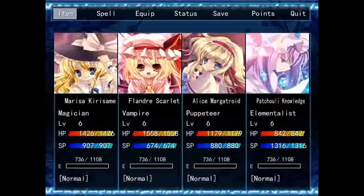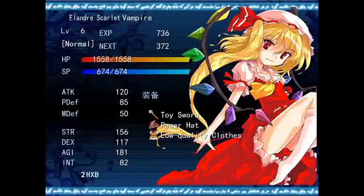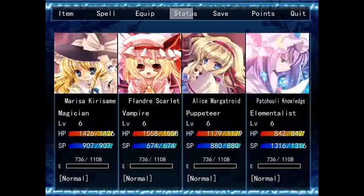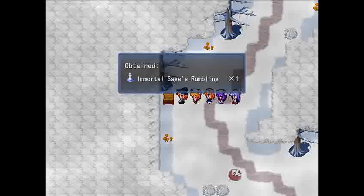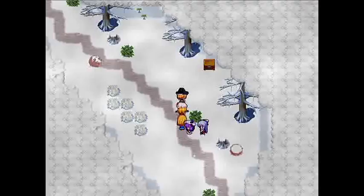Alright, welcome back. I've grinded my characters to level 6 instead of 5 — but it's just one level, so it doesn't really matter. I've also blown all my money on healing items, although you don't have to. It gives you a good safety barrier in the fight later on. You don't really have to use any of these items while traveling, at least for now.